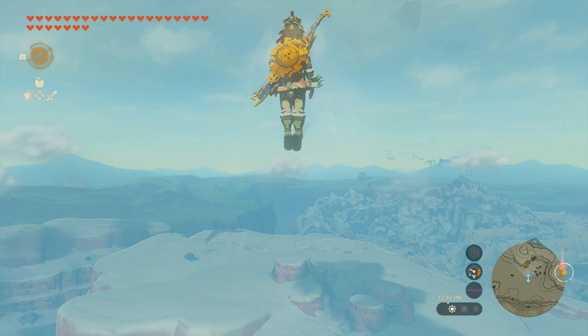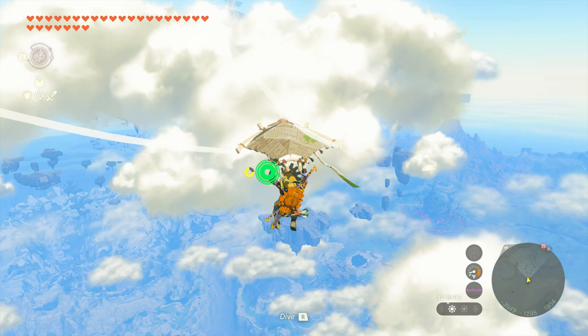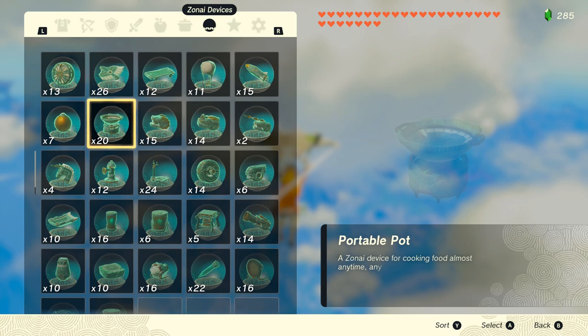Once you're ready, you want to blast off into the air. This Skyview Tower sends us exceptionally high up in the air, and we are actually in a low gravity space. So we're going to start gliding over to this area right here.